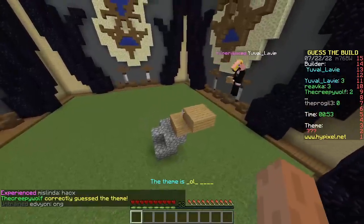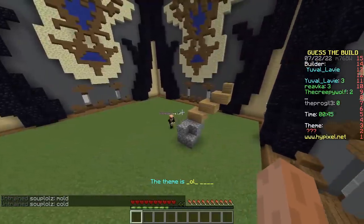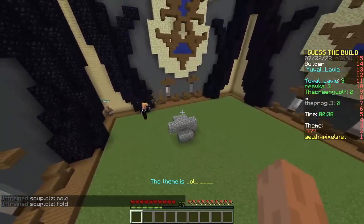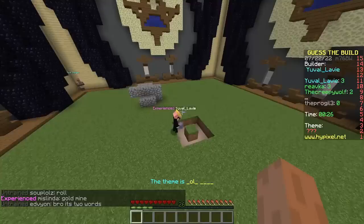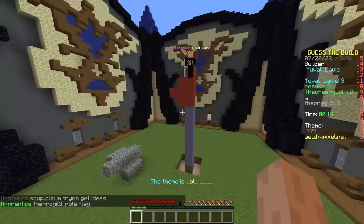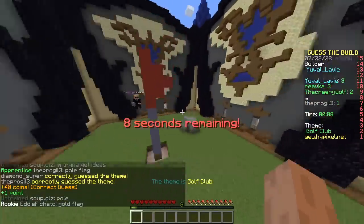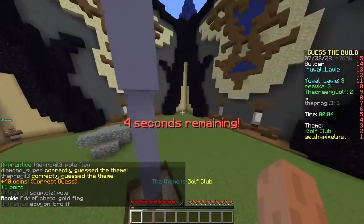Two cheaters? It looks like some kind of sword, looks like nothing, looks like crap. I think anyone who guessed it is cheating 100%. Title of the video confirmed. Stick? Pole? Flag? Golf club! Cheating confirmed. Terrible. There's no way you could have guessed that.